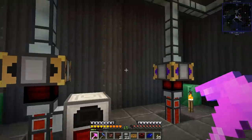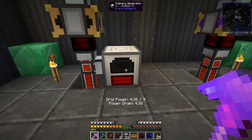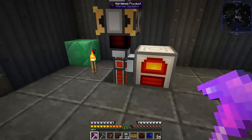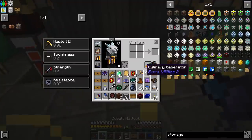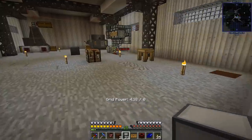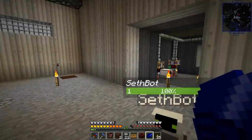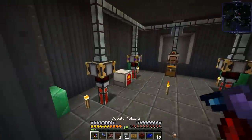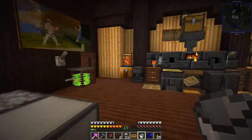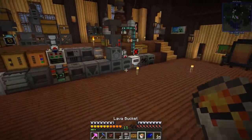To use the speed upgrades — if we want four of them, it takes 4.38 grid power. Now with the upgrades in, we throw our bread in and it goes through much faster. But then we got a big X — 4.38 out of zero — meaning it's nighttime and the solar panels aren't generating. After sleeping, it kicks back in. It's another power generation option, and every little bit helps.